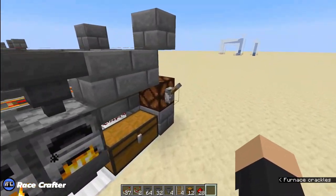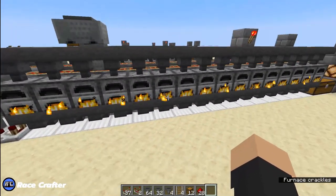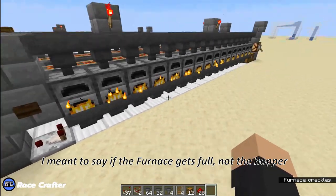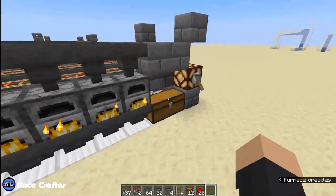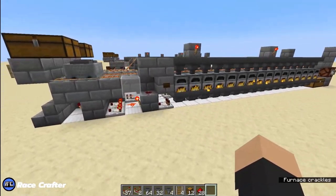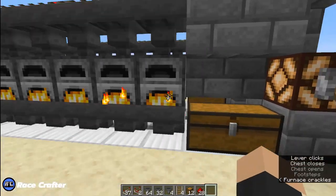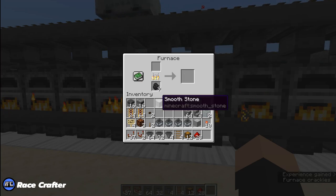If you happen to lock the system and forget that it's locked, or you're smelting crazy amounts of resources, if these hoppers get full then the system will just continue going forever until you unlock it or remove the items from the actual hoppers. Once you turn off the locking system, all the items will drop back down into the hoppers and get sent to the chest. Locking the system keeps the items inside where you can grab them and collect your XP.